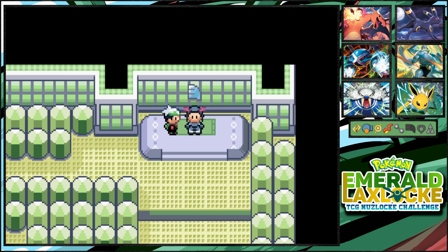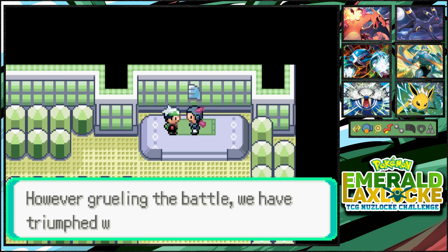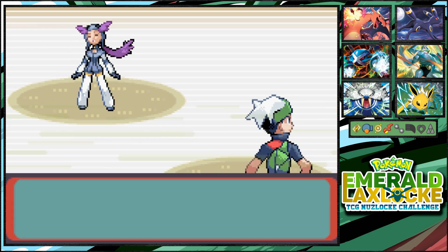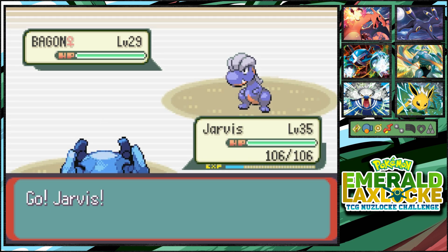Let's get our next gym badge from Winona! She says: 'I am Winona, the leader of Fortree Pokémon Gym. I have become one with bird Pokémon and have soared the skies. However grueling the battle, we have triumphed with grace. Witness the elegant choreography of bird Pokémon.' She speaks so properly! All right Winona, let's do this — Confusion to start!